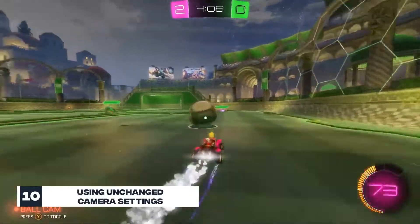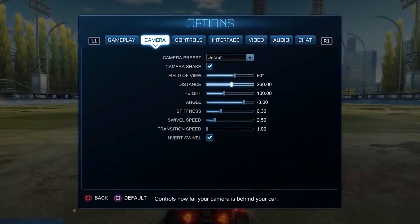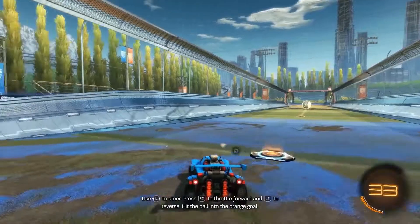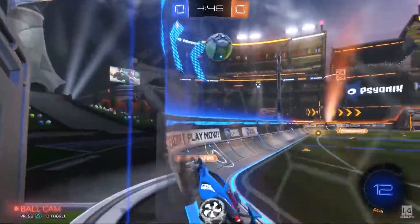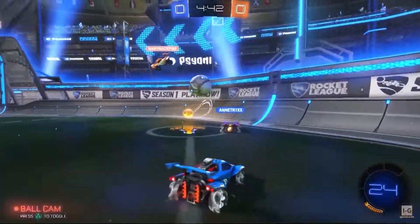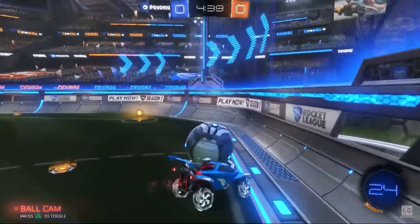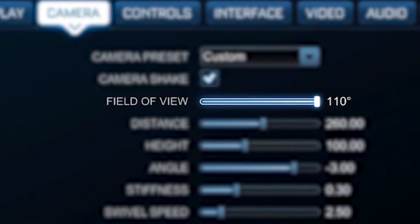Number 10: using unchanged camera settings. The camera settings for Rocket League are very important as they can drastically change the way you experience the game. It's important to find settings that work for you as opposed to blindly copying the settings of your favorite pro. That said, it might be a good idea to use pro settings as a starting point. Around 70% of pros use the maximum field of view of 110.